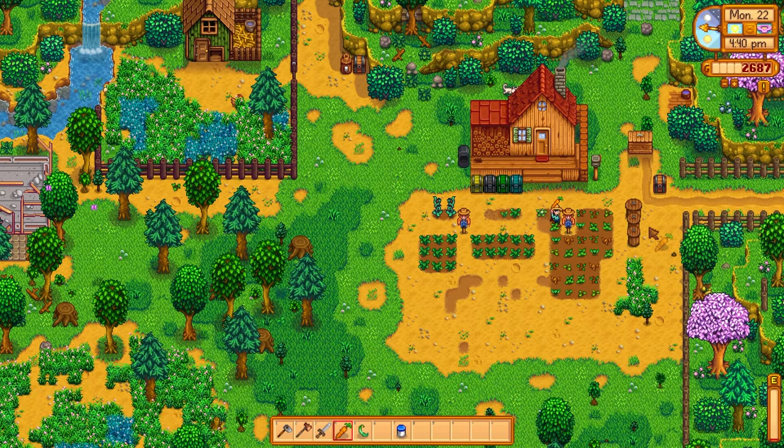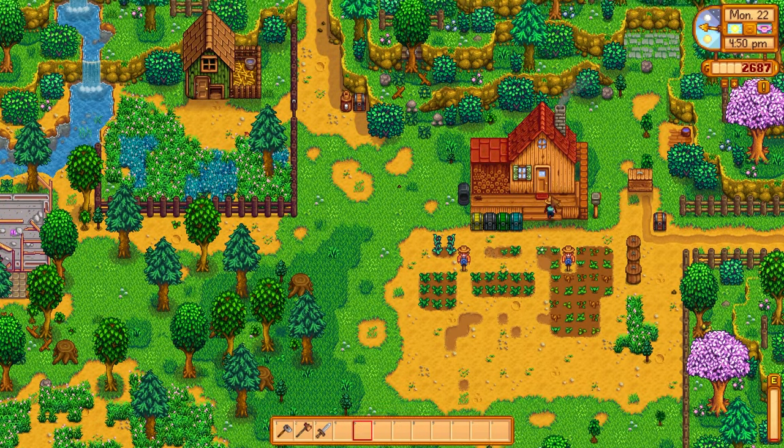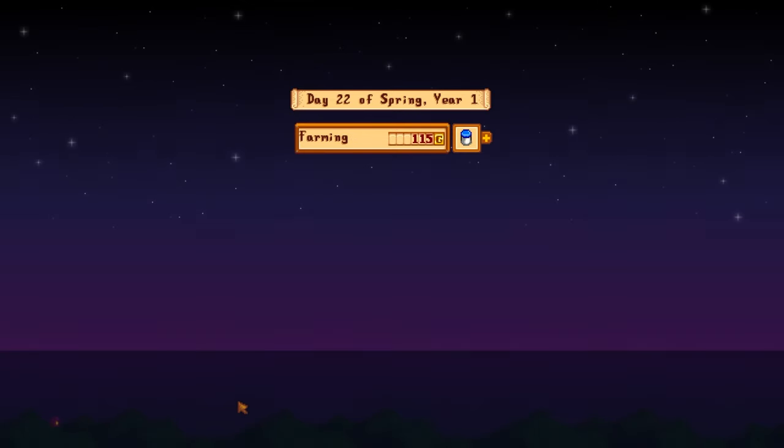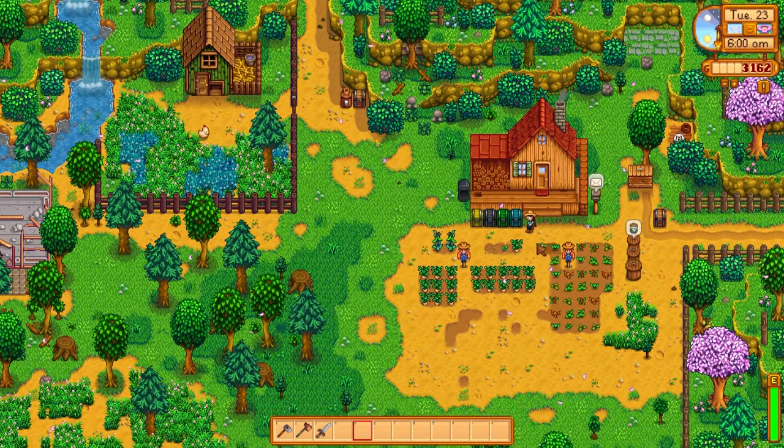Let's grab some veggies and stick them in the preserved jars — some nice pickled carrots and pickled green beans. I don't think I've ever had pickled carrots before, but why not? We are absolutely exhausted, so it's time to head to bed. We've made a little bit of money off of our mayonnaises, but not much. On to day 23.